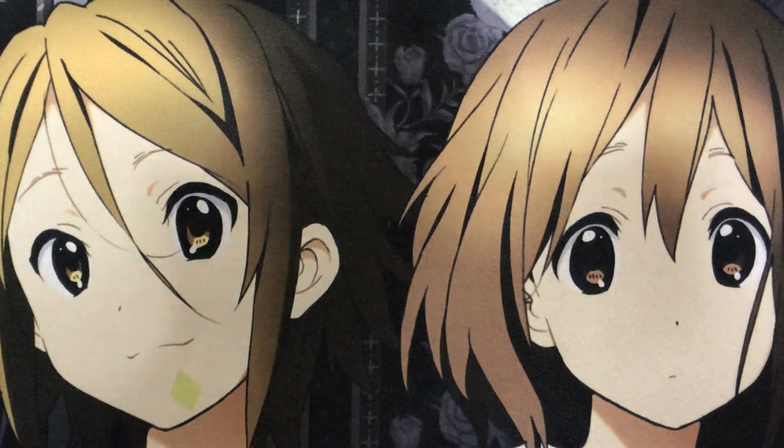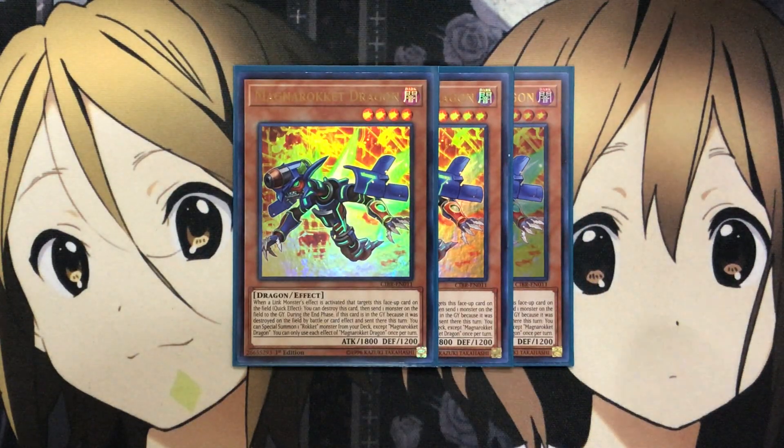I am also running three Magna Rocket Dragon. When a Link monster effect is activated that targets this face-up card on the field, as a quick effect, you can destroy this card, then send one monster on the field to the graveyard. During the end phase, when it was destroyed and sent to the graveyard, you can special summon one Rocket monster from your deck except Magna Rocket Dragon. A good amount of the Rocket monsters share this search power, which is very useful. Magna Rocket Dragon also gets around being destroyed by card effects since it says this card cannot be destroyed by card effects — instead it just sends it to the graveyard. I like running three because when you boost it with Boot Sector Launch, the power boost makes it a much more difficult attacker for your opponent to run over.